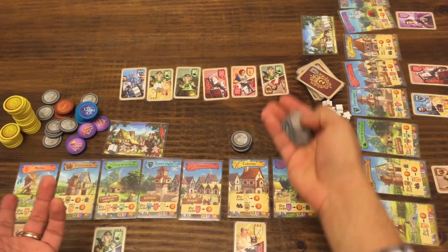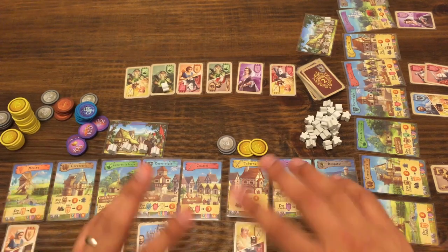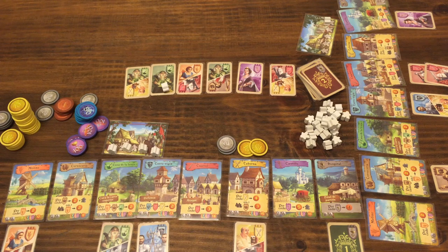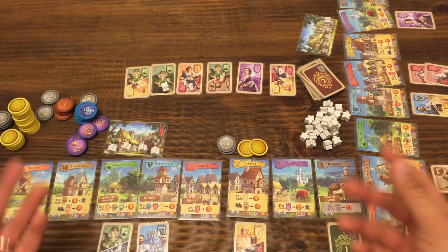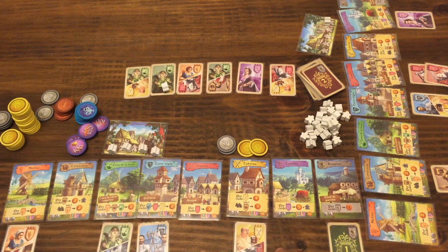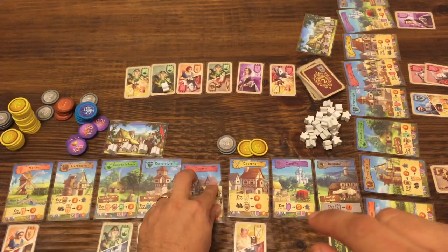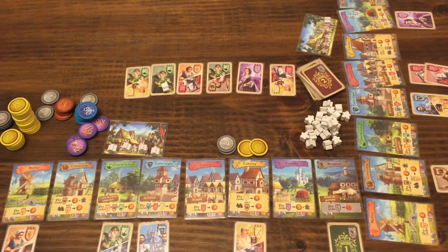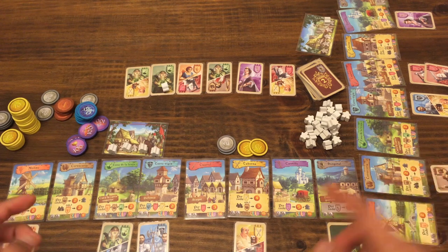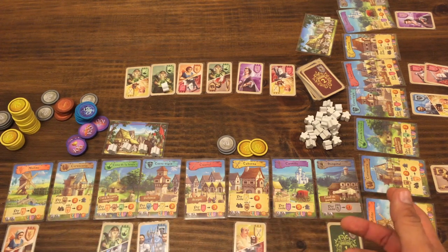Durante toda la partida, en cualquier momento, podrás ir cambiando tus monedas por monedas de mayor valor. Conforme avanza la partida, te irás llenando de más personajes en los diferentes edificios. Además, debes tener la mayor cantidad de personajes diferentes, porque al final de la partida también puntuarás por los diferentes personajes que tengas en tus edificios. Puntuarás por la cantidad de diferentes personajes que tengas elevado al cuadrado. Este jugador tiene cuatro personajes, así que al final tendría 16 puntos.